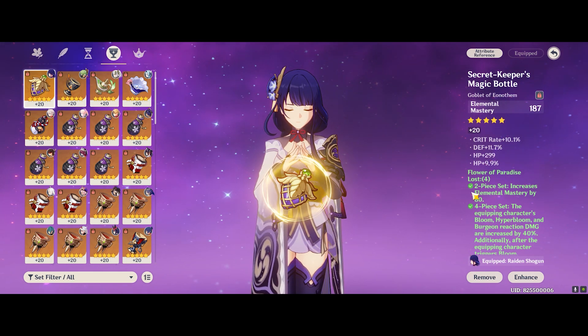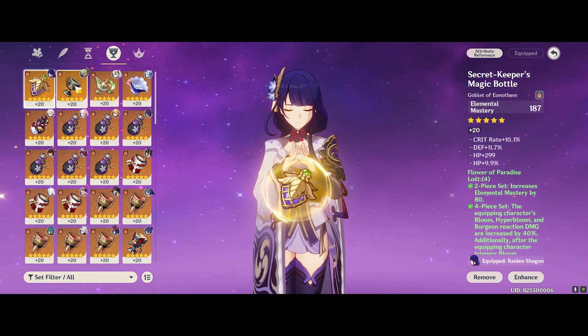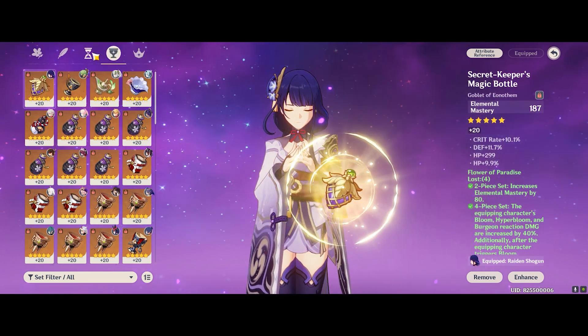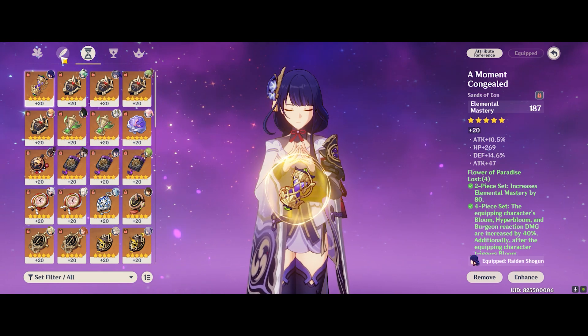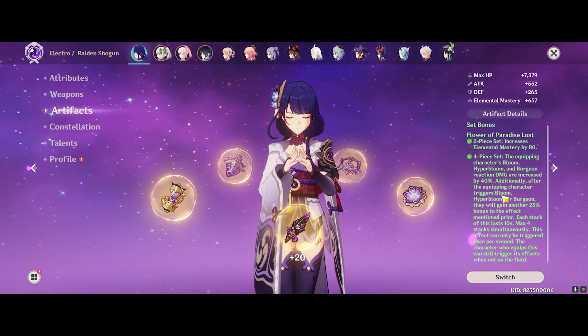Testing has been done — which I've done for Kuki and Thoma already — and it shows that Flower of Paradise Lost still outperforms Gilded Dreams in general. So I just farm the main stats of Elemental Mastery, Elemental Mastery, Elemental Mastery, and the Feather and Flower are just looking for Elemental Mastery substats as well, completing the 4-piece bonus.